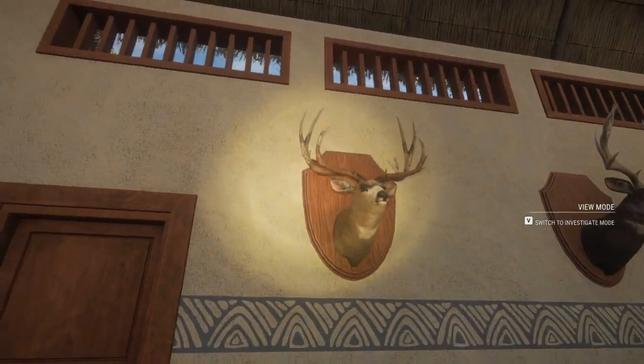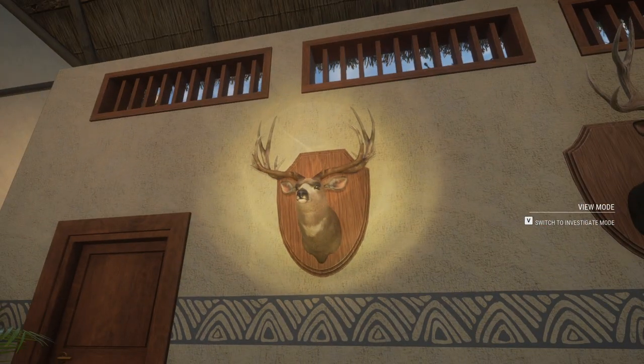Here we have a 520 OG diamond muley. I believe we took him down with the recurve bow, and we had a pretty epic moment taking him down out of a tree stand. I'm pretty sure this is the exact same buck from the video called 'This is what it takes to get a monster diamond muley' — except this is not a true rack.